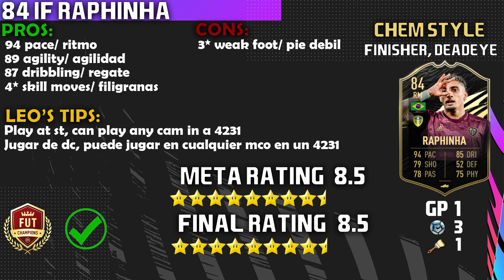Put a Dead Eye or Maestro on him to increase short passing and long passing so you don't have any issues there. That leads to a meta rating of 8.5 out of 10 — very meta player. He has the pace, good shooting with chemistry style applied, good agility, good balance. He's meta because of the links as well — BPL and Brazilian, you get some fun combinations. Final rating: same — 8.5 out of 10.